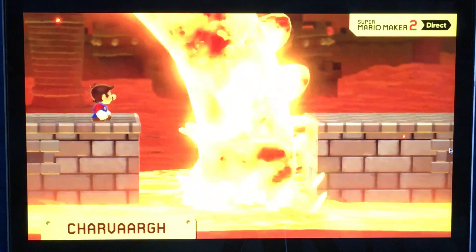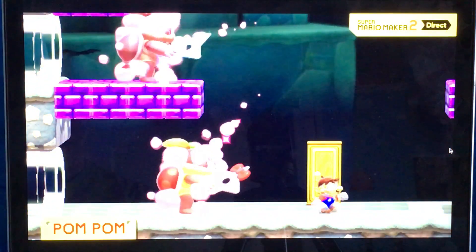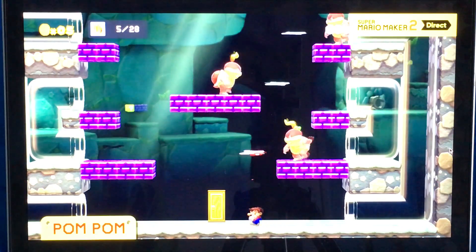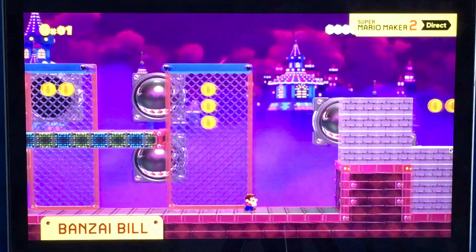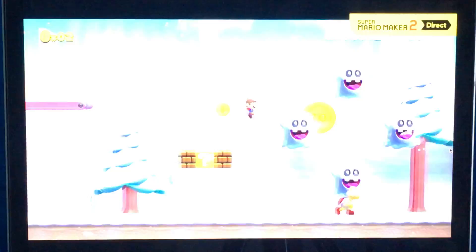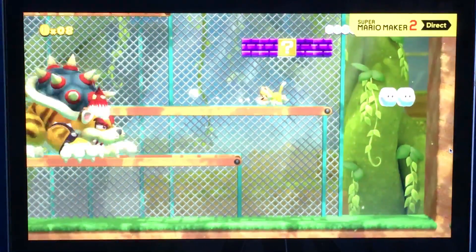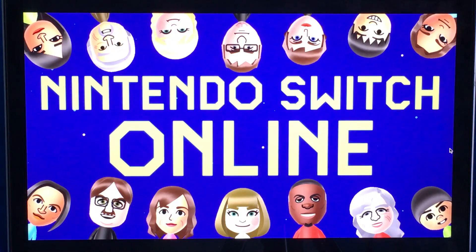Pompom is obsessed with gobbling up Mario. Pompom smoke bombs onto the scene — she's mastered the art of a doppelganger. Which one's the real one? The Bonsai Bill from Super Mario 3D World can actually fly toward the screen — it's so powerful, it can break through walls. Many other familiar faces from Super Mario 3D World will liven up this game style as well. Oh, Meowser — let's go, Meowser!